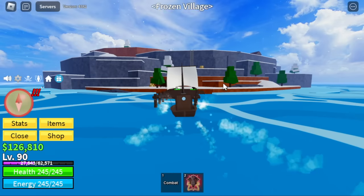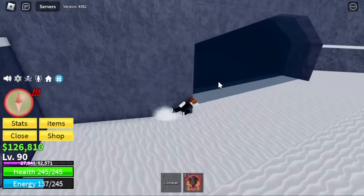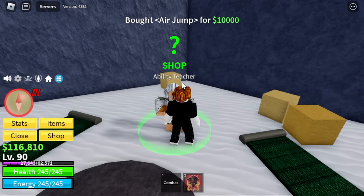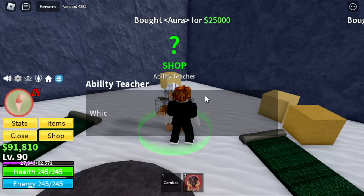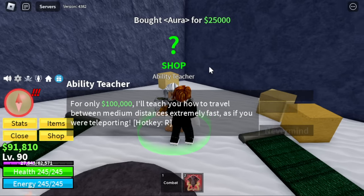Level 90 — we're going to make our entrance at the Frozen Village. There's a cave here where you can buy lots of stuff: the Air Jump, the Aura, and the Flash Step. But we only have less than 130,000, so we cannot buy the Flash Step yet. Don't worry — our goal is to buy that before we leave this area.